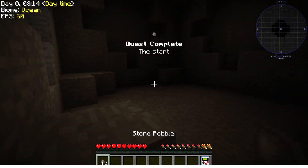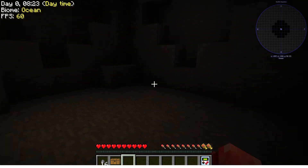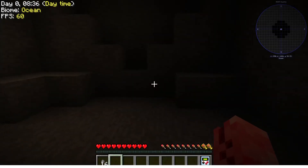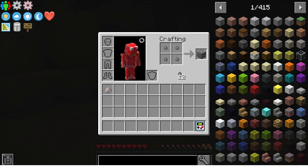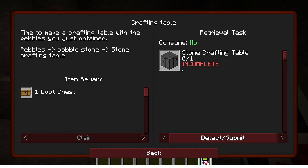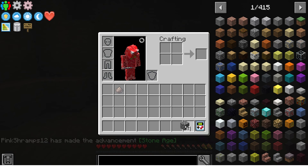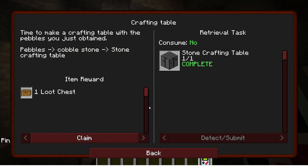I got 16, quest is complete. Let me claim our loot chest — I don't know what this is, I've never actually done this. I got some lithium dust, I guess that's rare. Now I need to put a bunch of cobblestone pebbles together to make a crafting table — four cobblestone. Let me turn all of that into a stone crafting table.